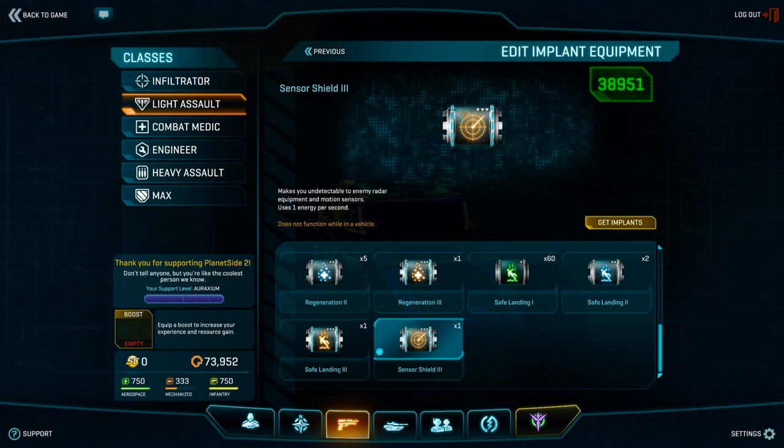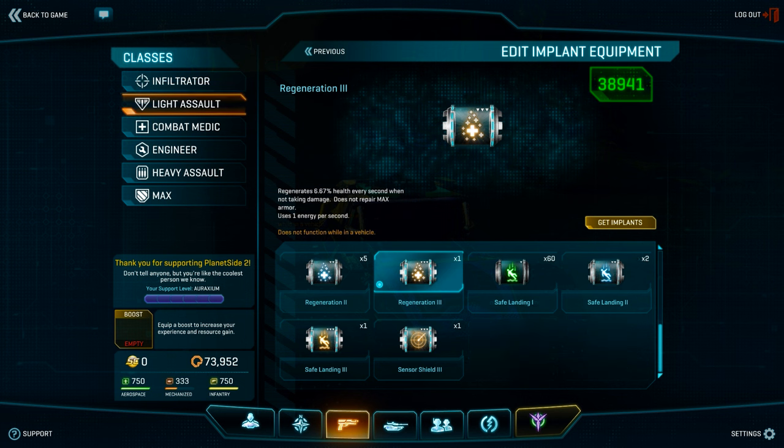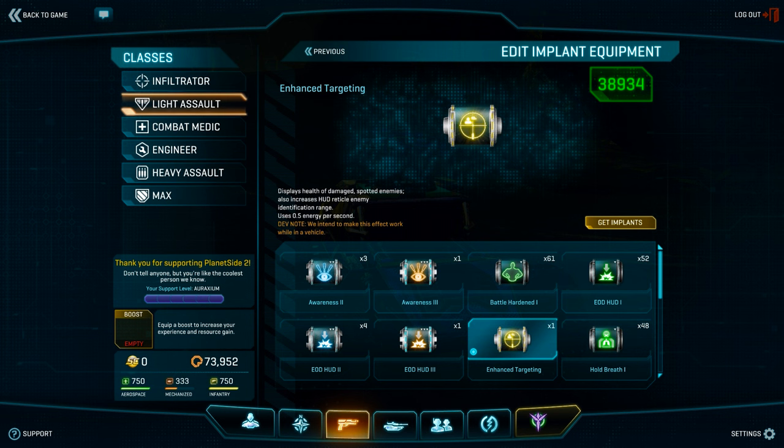Sensor Shield makes you undetectable to enemy radar equipment and motion sensors, but does not function while in a vehicle. Marker auto-spots enemies you damage. Regeneration will restore a percentage of your health every second while not taking damage — generally after a 12-second period of not taking damage before regeneration kicks in. Lastly, Enhanced Targeting, which is the starter implant that everyone is given for free, will display health bars of damaged enemies and also increase the range at which your crosshair turns red when aiming at an enemy.